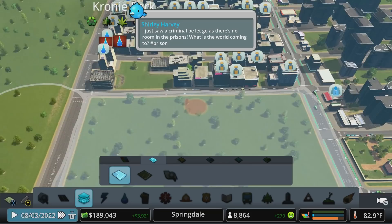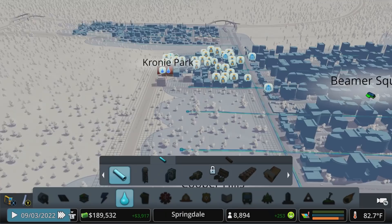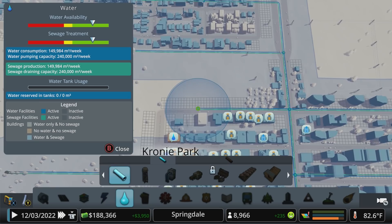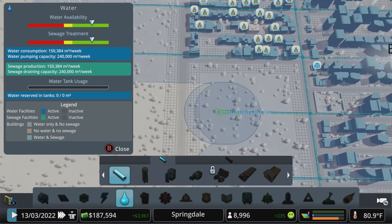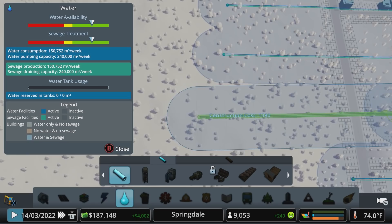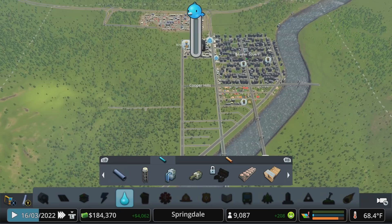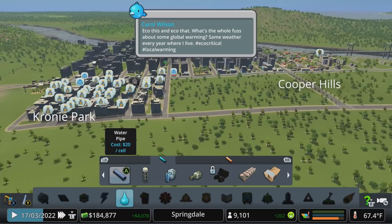We've got that all cleaned up. We'll move Crony Park over there at a later time. Let's extend our water network out — we've got some money in the bank again, not enough to do a major metro overhaul yet. Let's just get this water covering both sides of the park so that as we start to spin up some more neighborhoods over here, we'll at least be ready to water some of that. That should be good for now, and we can start to build off streets over here and get an idea for what that's all going to look like.